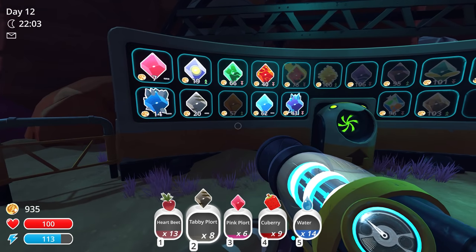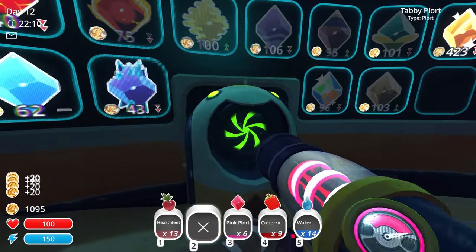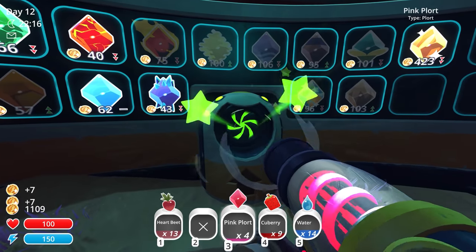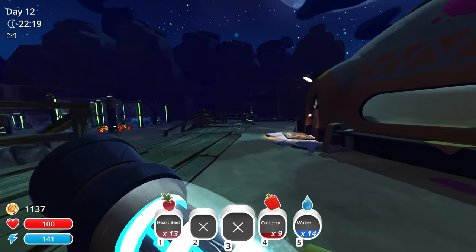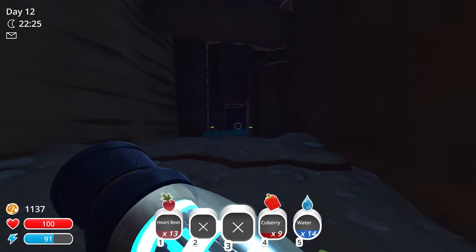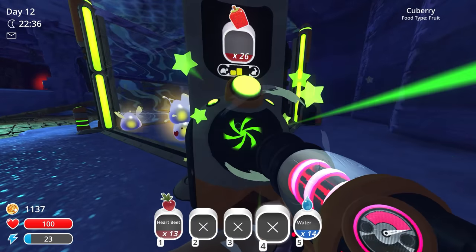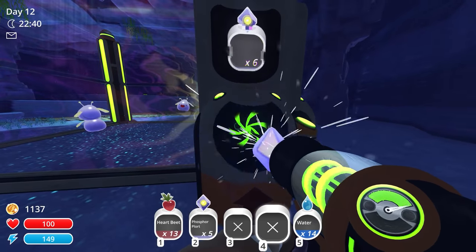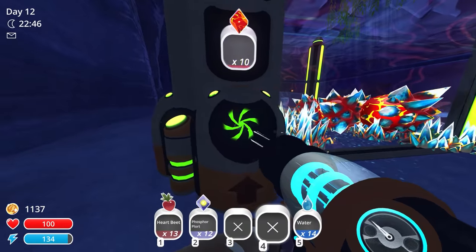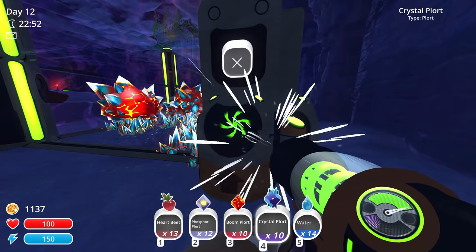The tabby plorts are $20 and the pink plorts are seven, so I'll sell them right now. Especially because they're sustaining their current price but probably going to go down since we sold a lot recently. I'll give all the Q-berries to the phosphor slimes real quick. And then hopefully we're going to get even more heartbeats here in just a sec. Then we can feed all the heartbeats to the rock gordo. There, put all the Q-berries up inside there. I'll collect all the plorts here because it's about to turn midnight.